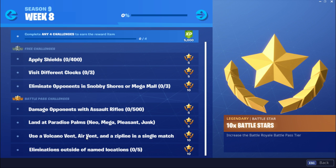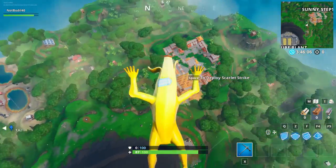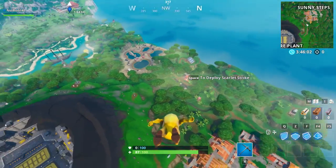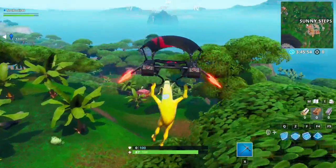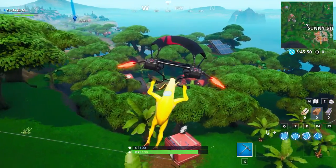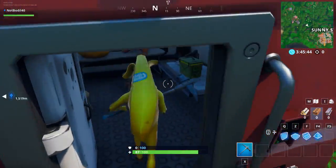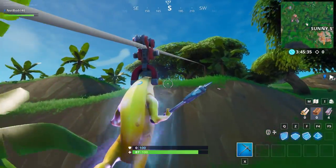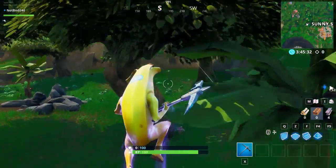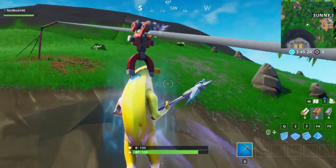The next challenge is Use a Volcano Vent, an Air Vent and a Zipline in a single match. I'm going to show you how to use all three in a single match with a simple location. The best location is Sunny Steps — obviously from first sight you have the Ziplines and the Volcano Vent. You don't even need to drop exactly on Sunny Steps; you can drop towards the big Expedition Outpost in the jungle. Once you drop over here, go inside, grab some loot, and right here we have a Zipline. That's the Zipline done — super easy.